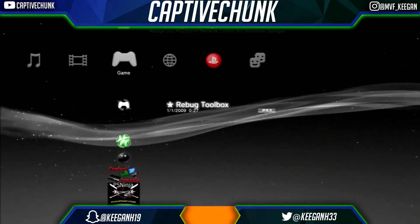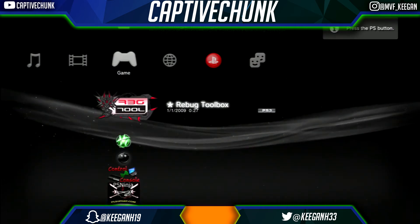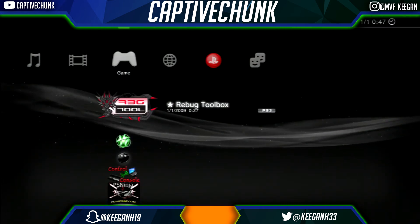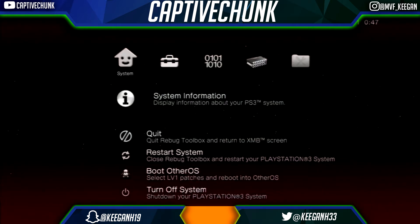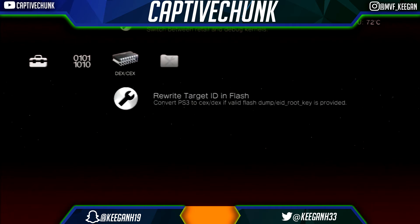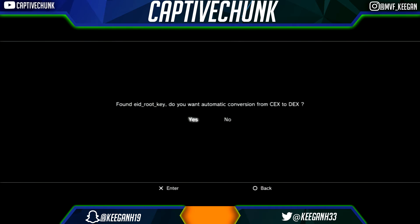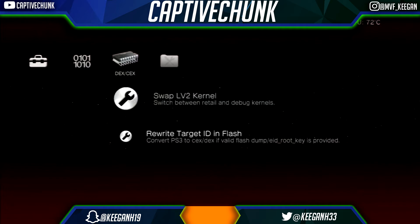Once your console has restarted, you want to click on Rebug Toolbox again. We've mainly done the steps already. You want to go over to 'DEX to KEX', then click 'Rewrite Target EID' or 'Save Found EID RootKey'. Do you want to automatically convert from KEX to DEX? You want to click yes.